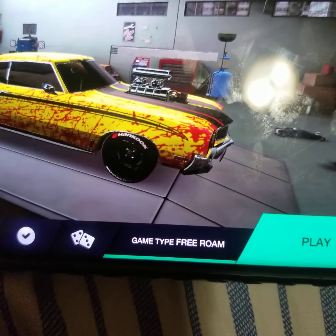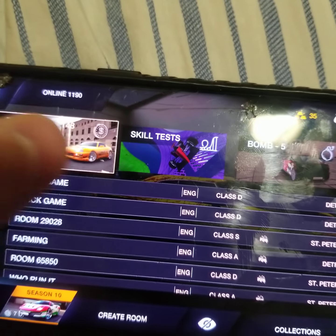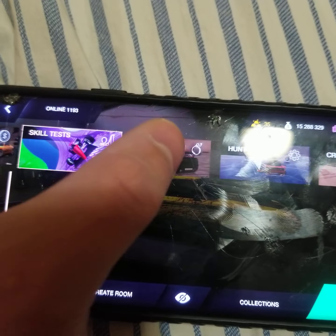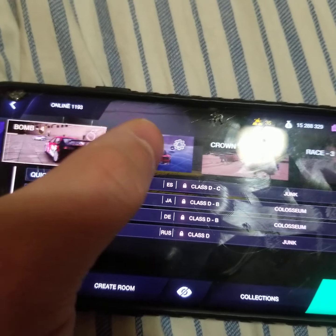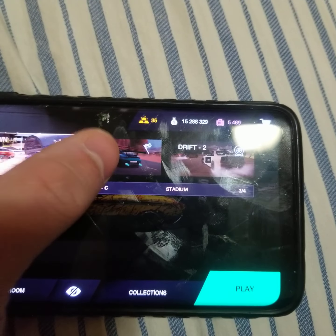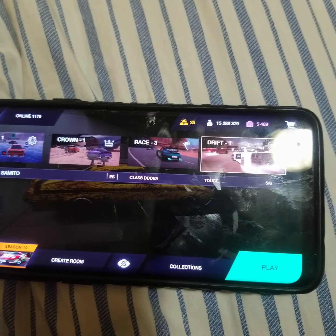Also, when it comes to game type, it says free roam. You can choose any one of these options — there's free roam, skill tests, bomb, hunt, crown, race, and drift.